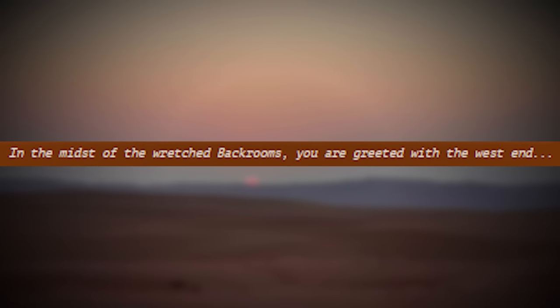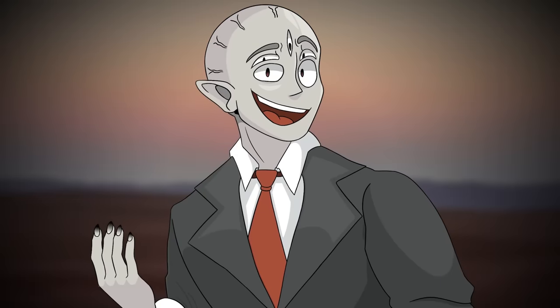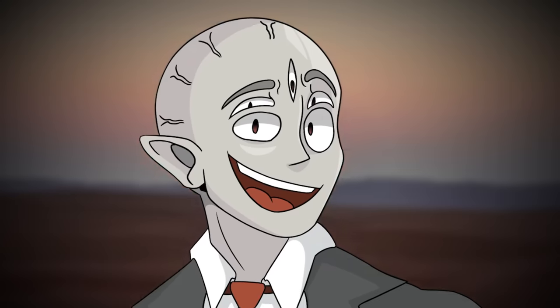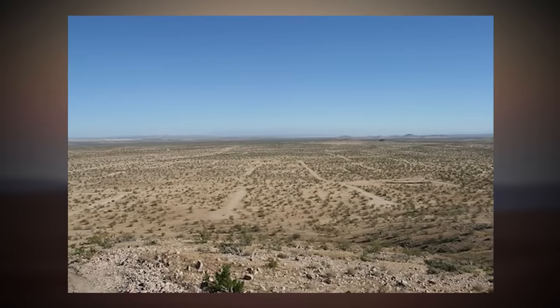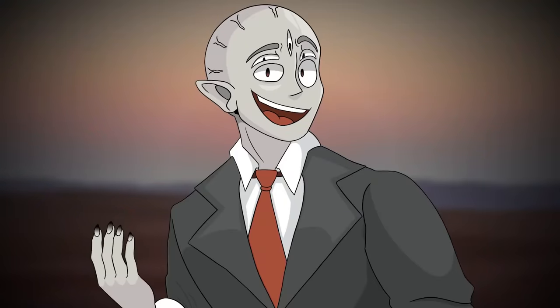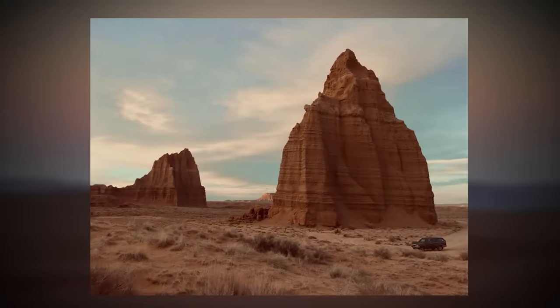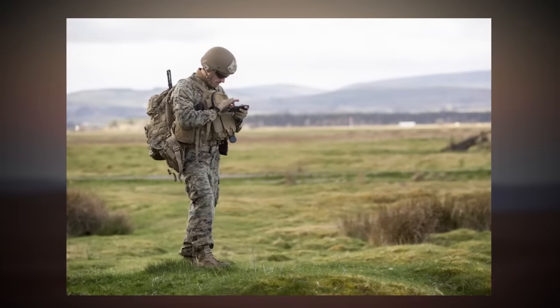There's a sentence at the front of the document that says: 'In the midst of the wretched backrooms, you are greeted with the west end.' The level takes the appearance of a giant desert that looks to be a mix of the Mojave, the Sonoran, the Chihuahuan, and other deserts from the front rooms. Oftentimes backrooms levels tend to look like places from real life, just in a different way — almost like a different font of the same thing. It looks familiar, but something is off.